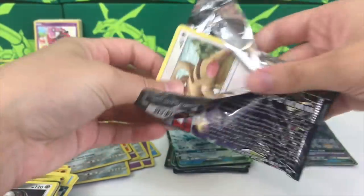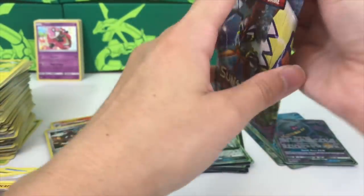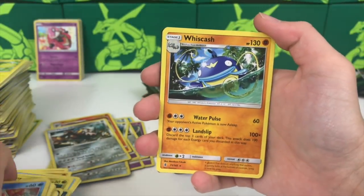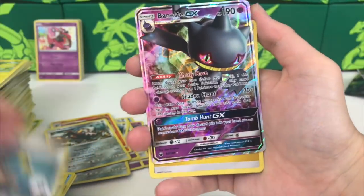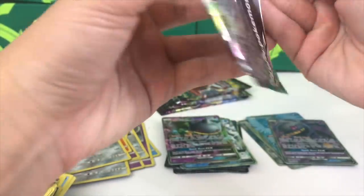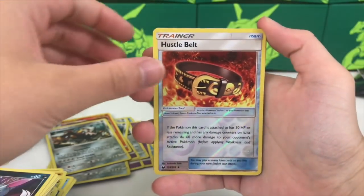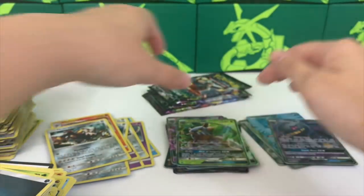We have a Matang and a Talonflame. We just need a Tapu Lele or a hyper rare Rayquaza and this will literally be one of the best videos on the channel. Another Guardians Rising pack - a Medicham reverse and a Talonflame. So many Talonflame rares! A Poké Nav and a Macargo. A Snorunt and a Wishcash. A Super Scoop Up and a Bennet GX - hello again! Shady Move, Shadow Chant, and Tomb Hunt - scary attacks.